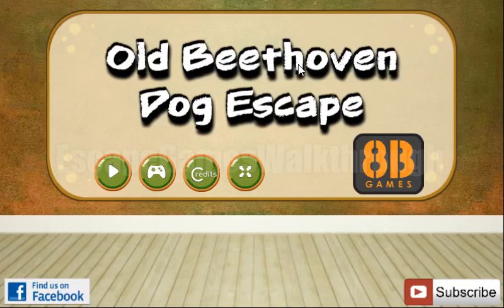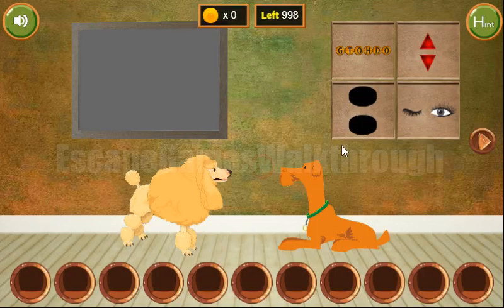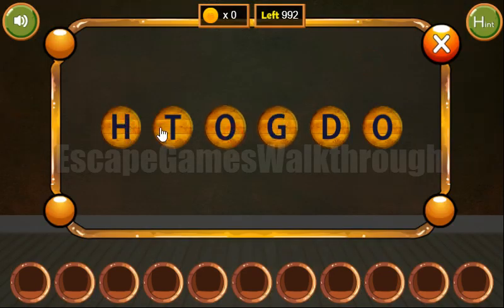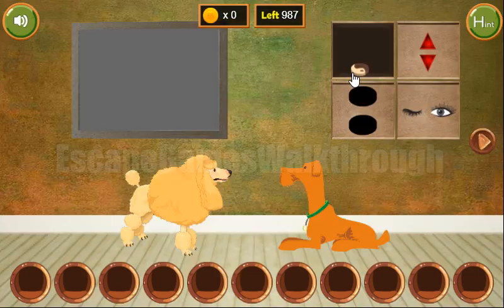We are playing Beta Window Escape by HP Games. Let's start and go to the right. Here we can see two pictures of a hot dog, and let's type it here: HOT DOG. So we've got the first yarn token.